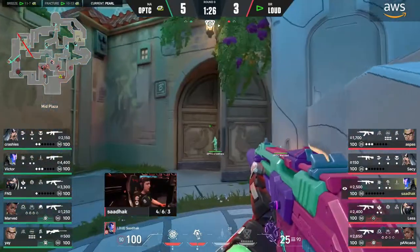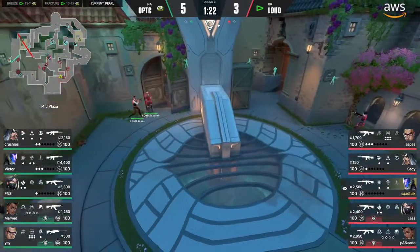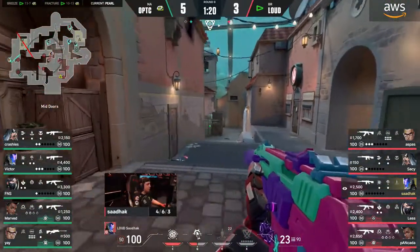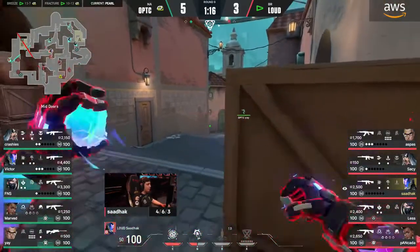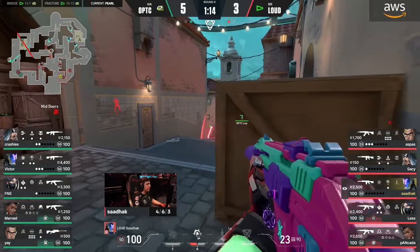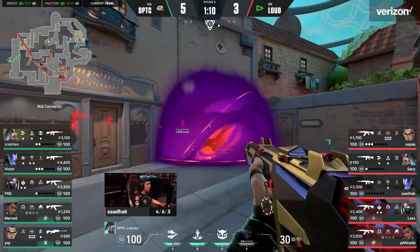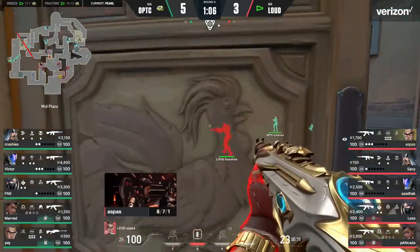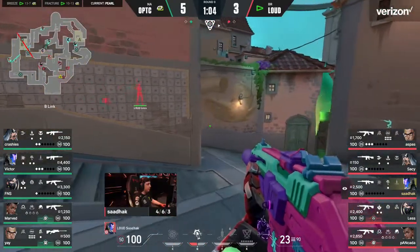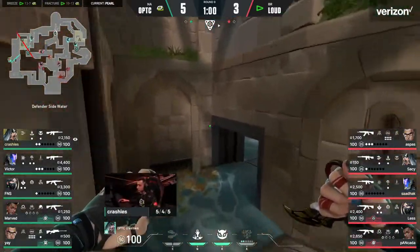Loud once more — drifting towards Art, but as if they want to set their sights on connector now, trying to isolate Yay who is the solo player on B site. No rotation coming through just yet. Could be a little concerning, but Loud are cautious in their approach. Mob can swing through CT if he wants to. There's a lot of pressure on Crashies — he's going to kind of fill the void.